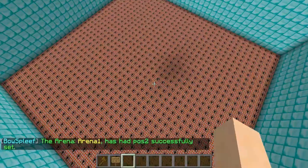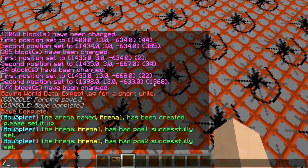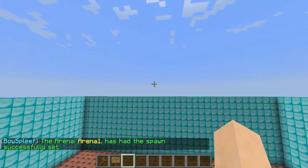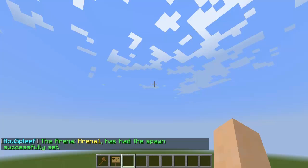Next, drop down in your arena wherever you want players to spawn and do slash BS space set space your arena name space spawn. It will say the arena arena 1, or whatever your arena name is, has had the spawn successfully set.